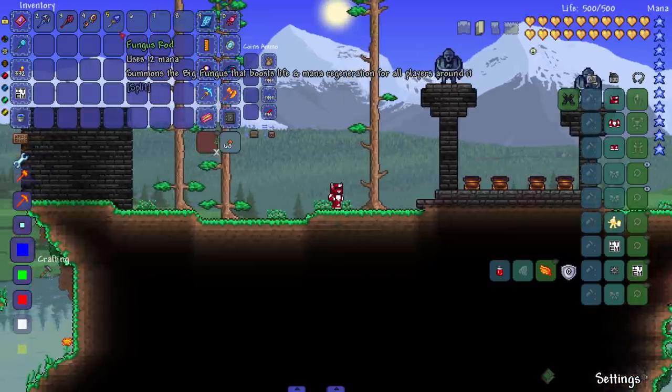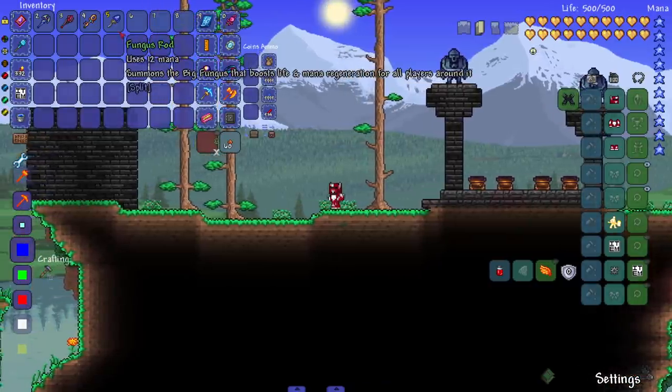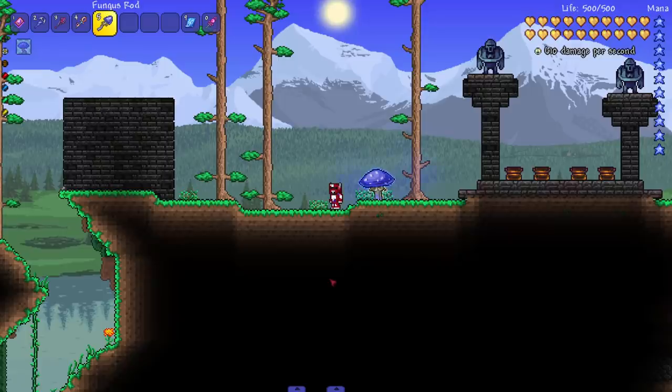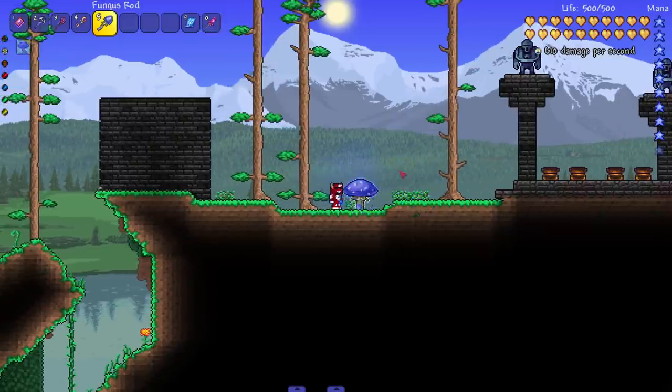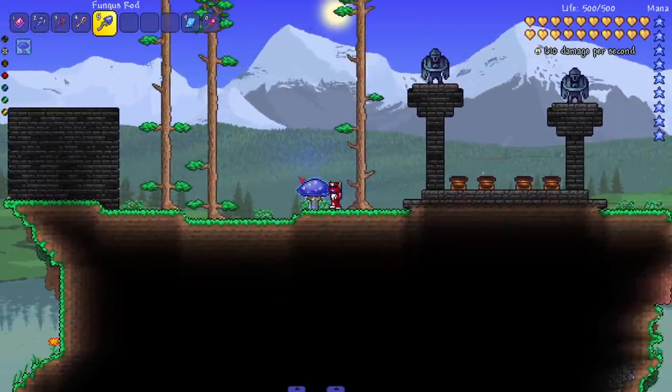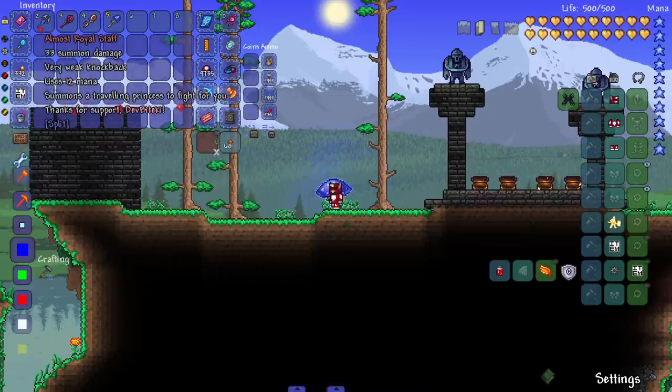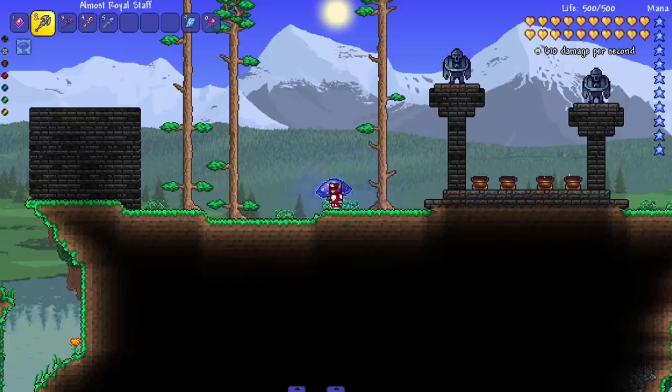There are also a couple of summon weapons added in. Starting with the Fungus Rod — a utility summon that summons a big fungus that boosts life and mana regen for all players around it. Love the noise it made. Amazing.